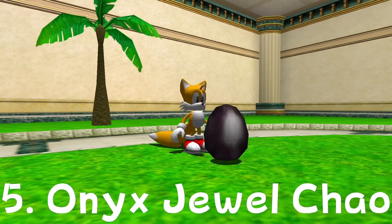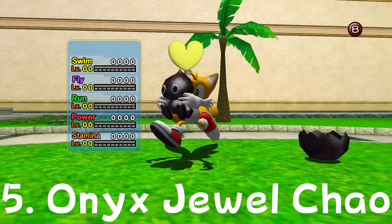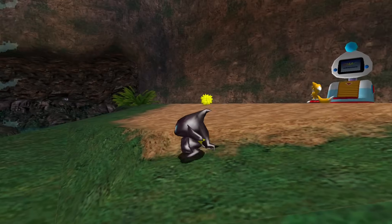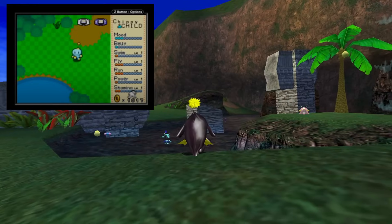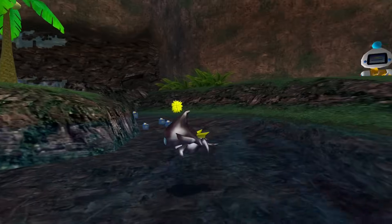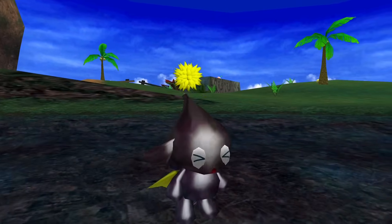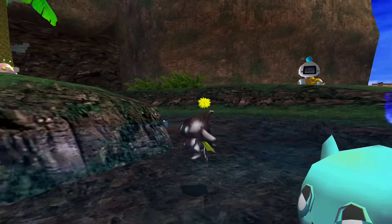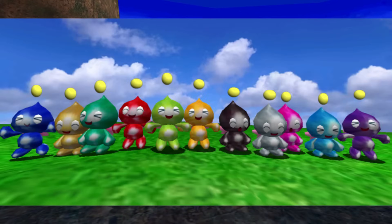Number five is the Onyx Jewel Chao. This Chao is not obtainable in most versions of Sonic Adventure 2 and Sonic Adventure DX. The main way to get one is to buy it from the Tiny Chao Garden in Sonic Advance for 20,000 rings. It takes a while to farm rings in that game, and as far as I'm aware, there is no major glitch or exploit to speed it up. Because this Chao requires the Tiny Chao Garden, it is only available in the GameCube version of the Chao Garden, with the exception of the SA1 Dreamcast version where it is obtainable through breeding. Many of the other Jewel Chao are considered rare, but this is the rarest of them all.